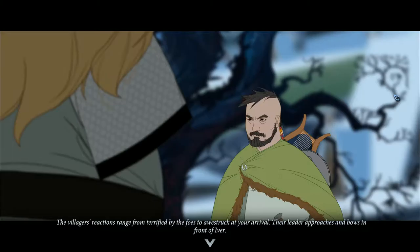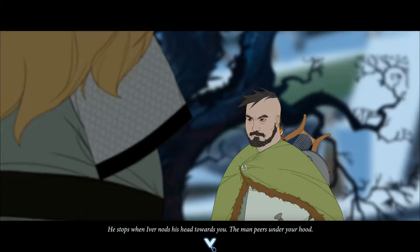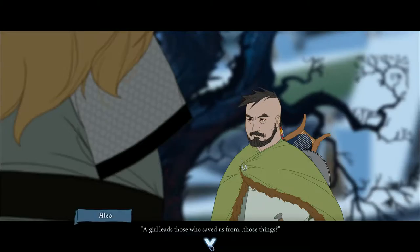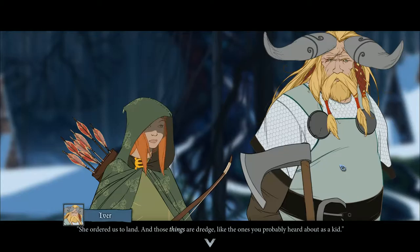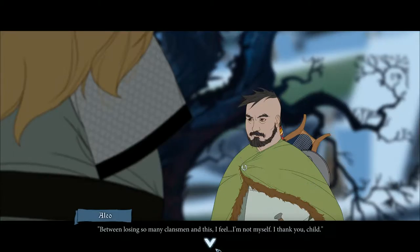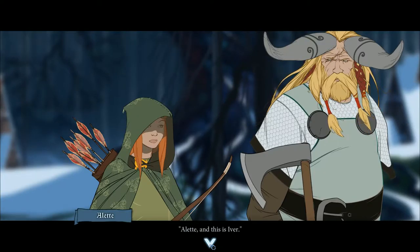The villagers' reactions range from terrified by the foes to awestruck at your arrival. Their leader approaches and bows in front of Ivar. 'Your timing makes me think the ghosts have returned.' He stops when Ivar knocks his head towards you. The man peers under your hood. A girl — she ordered us to land, and those things are dredge, like the ones you probably heard about as a kid. I feel I'm not myself. I thank your child. He whips his cloak back with a flourish. I'm Aleo, the Skald. And your name? Alette. And this is Ivar. A name destined for history.